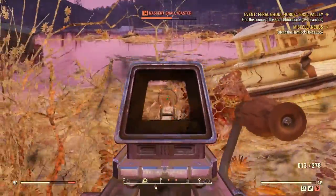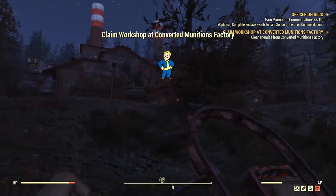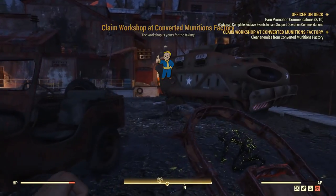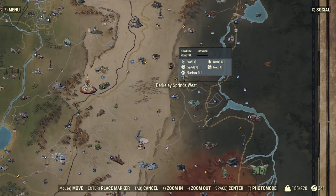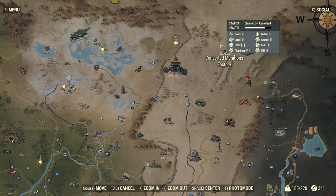First and foremost, I would say to take a workshop. Workshops are a new feature in Fallout 76 and I think not enough people really understand how powerful they are and aren't using them. Most of the time if you look around your server, you'll see most workshops on the map are empty and unclaimed. One of the best workshops right now is the Converted Munitions Factory, so I'll use that as my example.